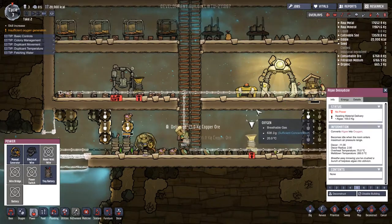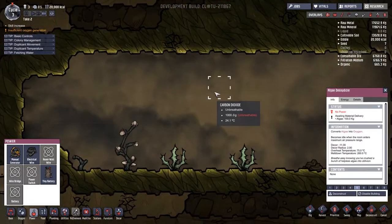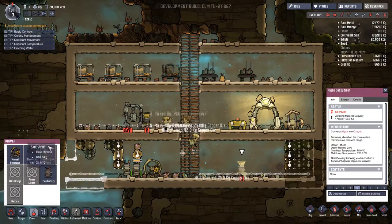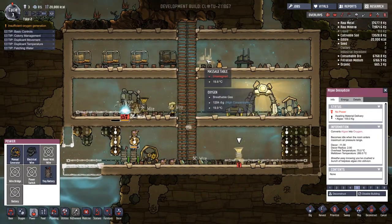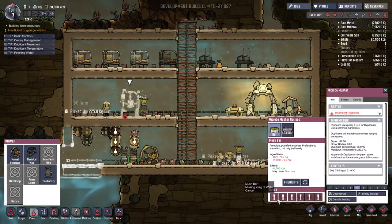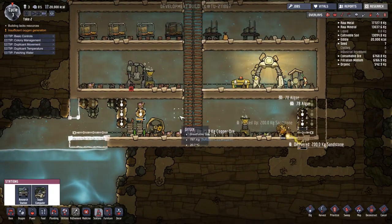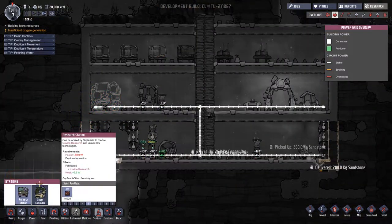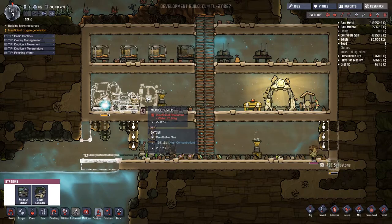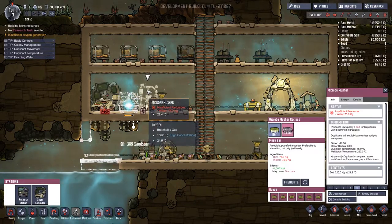There's algae over here if we do need it in an emergency, but I don't want to open that area up until I'm absolutely ready. I just need enough to get us by until we start making oxygen another way. We've got beds, stress relievers, a bathroom, and food about to be made. Let's also build some research stations — I perfectly left enough room here to build both stations just like that. Those are stations people need to stand at and use.